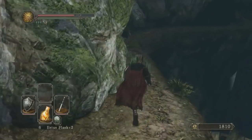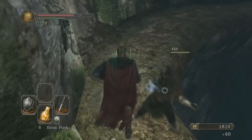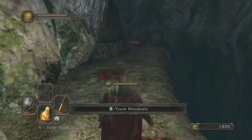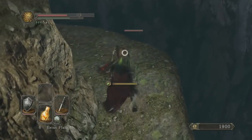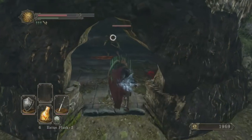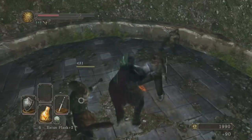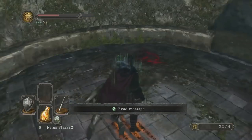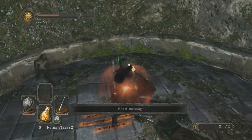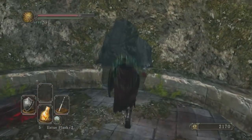This is actually a perfect example — if you didn't talk to Lycia, there may be another way to get to Huntsman's Copse but this is the easiest way I've found. This then gives you access to the Harvest Valley, which is where we need to go to get the Fragrant Branch of Yore, which is used to un-petrify people. There are multiple Fragrant Branches of Yore in the game, but this is the easiest one to get access to — you only have to defeat two bosses: the Skeleton Lords and the Dragon Rider.